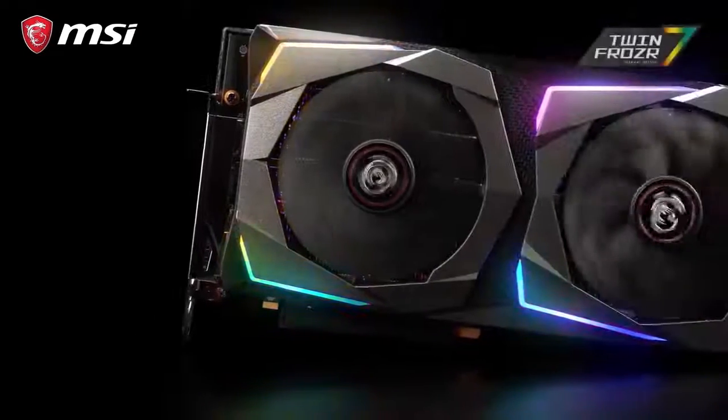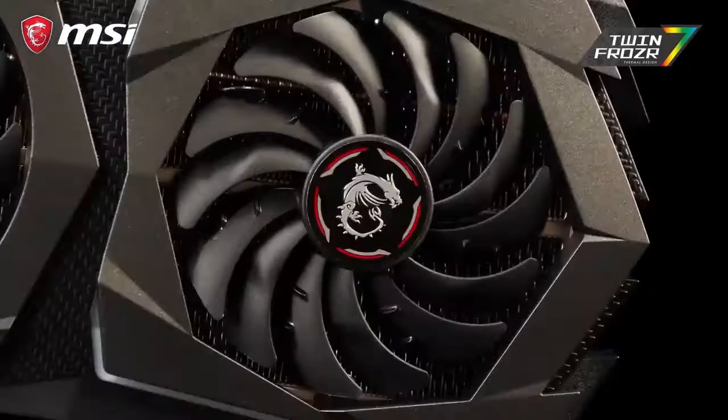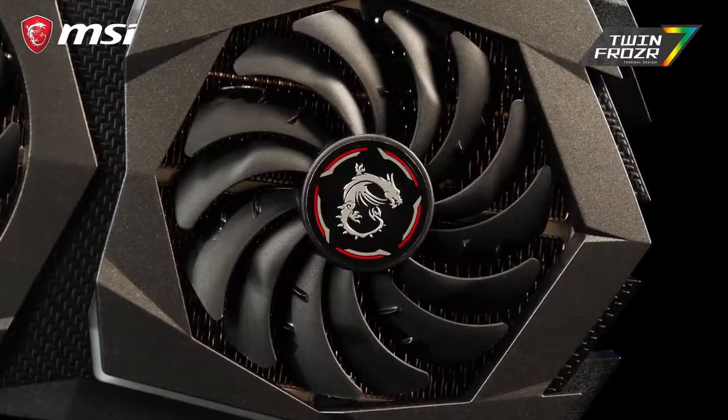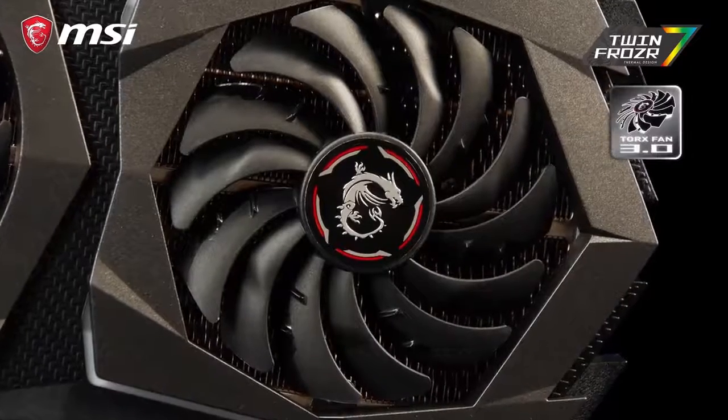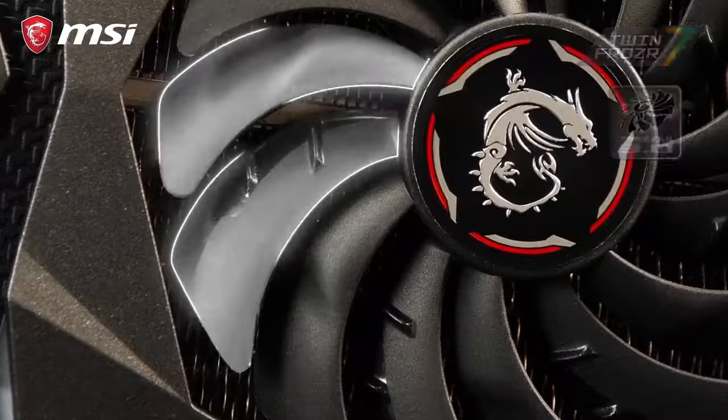The 7th generation of TwinFrozer thermal design provides the cooling for this beast. The new TwinFrozer cooler uses our patented and improved Torx 3.0 fans, which have two differently shaped fan blades for great cooling performance while staying silent.